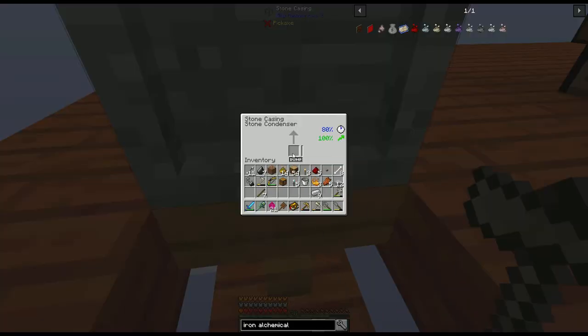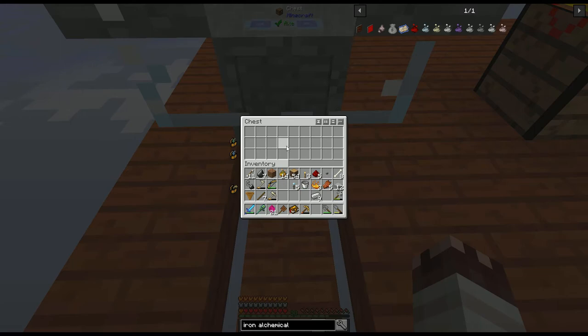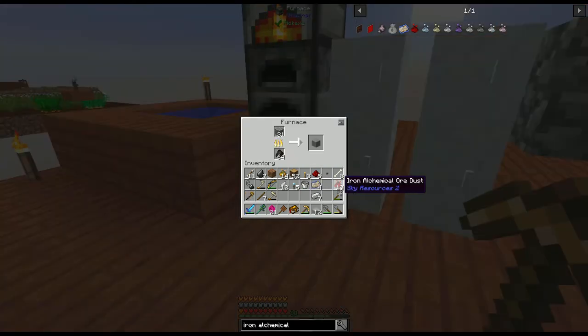This wooden hopper is a problem because it pulls the alchemical ore dust out of the condenser. Luckily, we can still open up chests when they're under a condenser. I've just made lots of iron or chemical ore dust, so let's not waste it — let's turn it into ore instead.